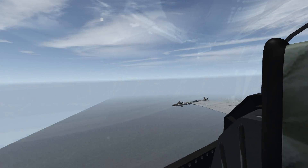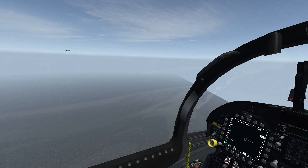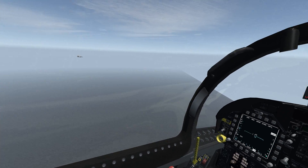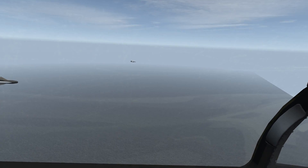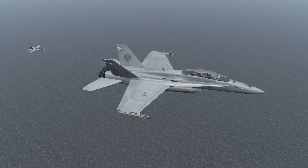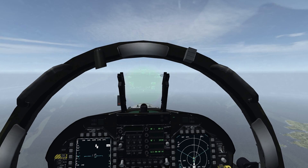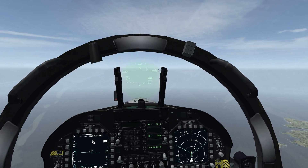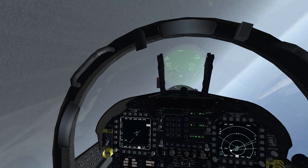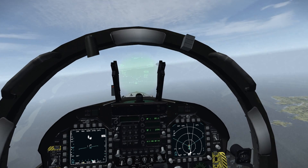Go ahead and move over to the right side. You can go underneath me — that way you can stay visual with me. You always want to stay visual with lead. Alright, so we're doing a barrel roll. I'm going to demonstrate it and you can follow me. There's a big lazy barrel roll.